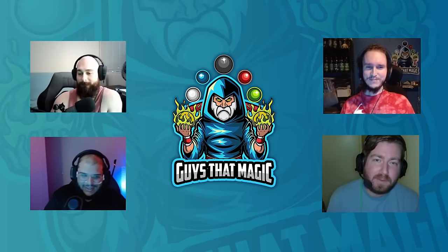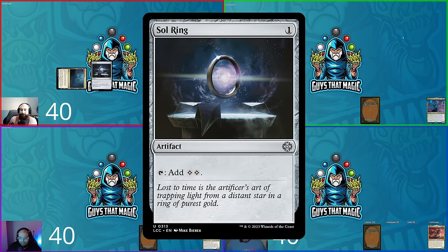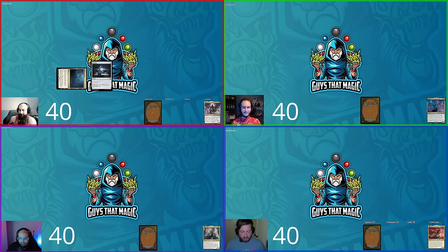We're shuffled up and ready to play. David goes first: draws a card, plays a Voldaren Estate, taps it for colorless, and casts Sol Ring. Shane plays a reveal land tapped — bear magic. Hunter plays Spectator Seating coming in untapped. Steven plays a tapped land and passes.